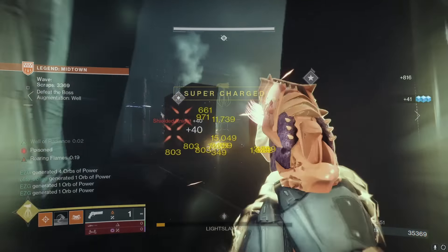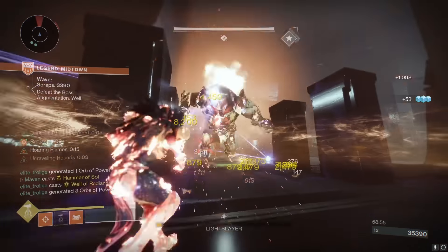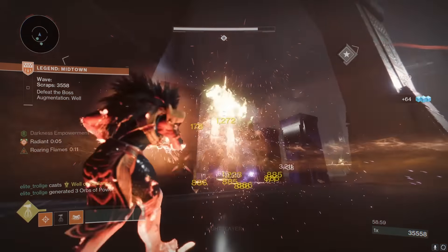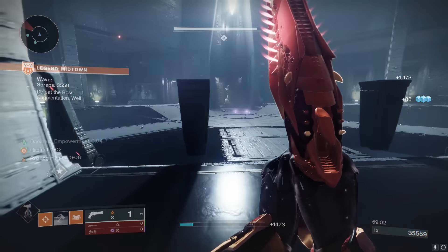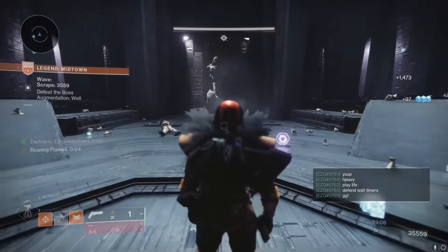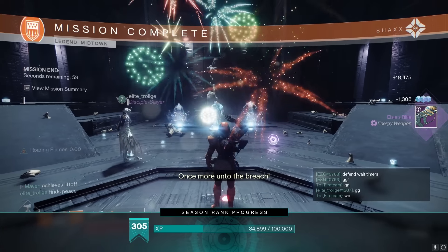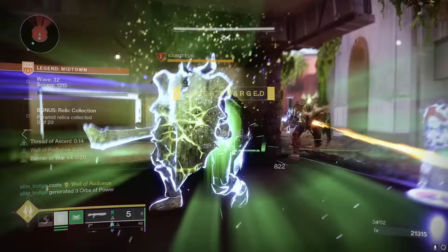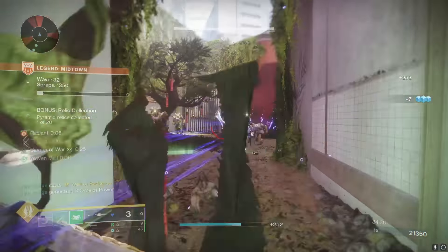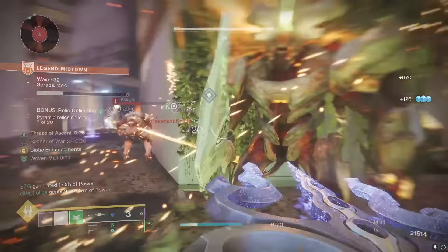If the boss gets close, just pop your Hammer of Sol and start throwing some hammers — you should be able to take on any boss. When you're done, just swap over to your wave gear, swap back to Strand, and you are good to go. If you've been struggling to get a 50-wave Legend clear, definitely hop on Titan and use this build. This was by far the easiest time I've ever had doing Legend 50 waves. You can just be up in the spawn zones absolutely swarmed with orange bar elites and yellow bar mini bosses and just not care whatsoever.